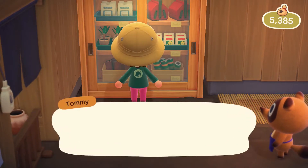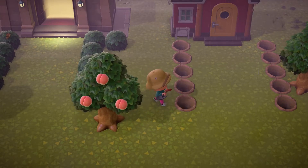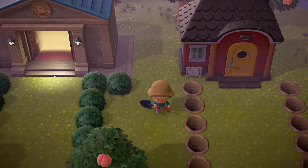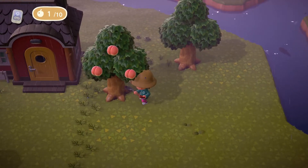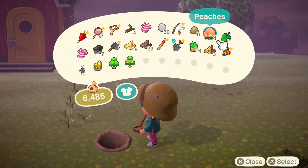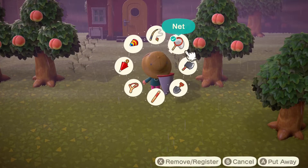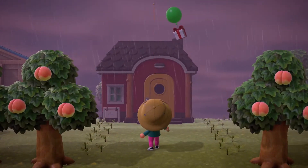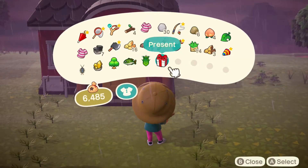Tom Nook better pay me at some point — I hate doing this for free. Such a good idea to put the house right next to the museum — it just looks good! I can plant a tree here and it's gonna look so good. Oh my gosh, it's storming like crazy outside — lightning and everything, cool but scary! Now that we've cleared everything up, look at this — it's beautiful. Oh wait, I see a gift shadow — let's shoot this down real quick!